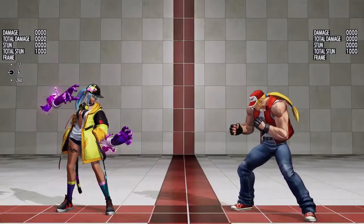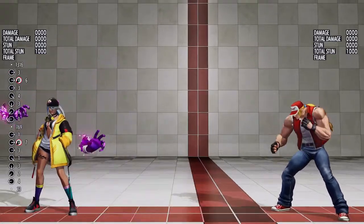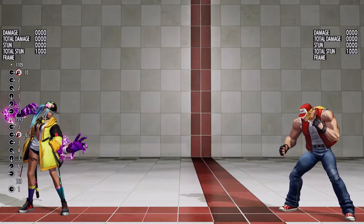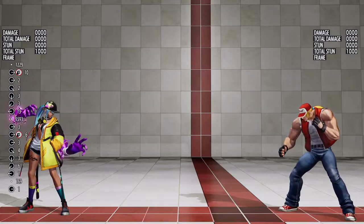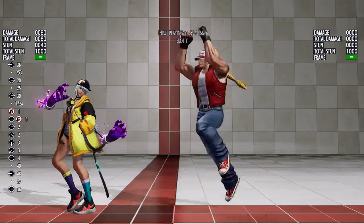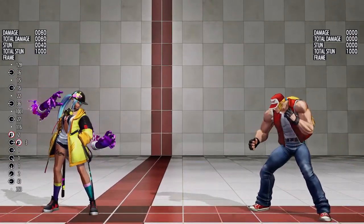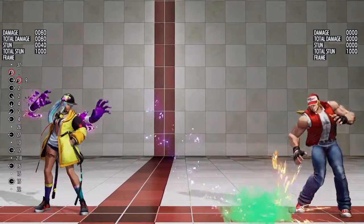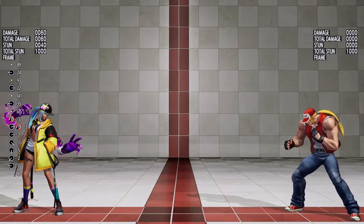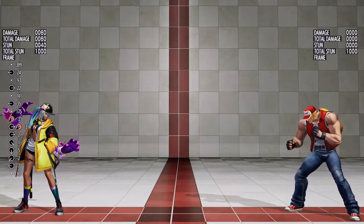Now for special moves. Quarter circle forward and punch is Fill-in. Isla and her ghost hand Amanda throw a paint can on the ground. Both the can itself and the dissolving paint on the ground are a hitbox, allowing for great coverage. This allows Isla to prevent the opponent from approaching, both from on the ground and in the air. The EX version of this move has a bigger paint trail, but is otherwise the same trajectory as the light version.